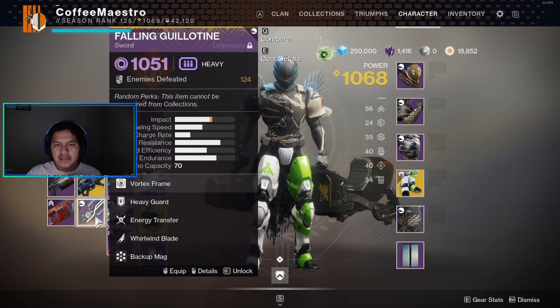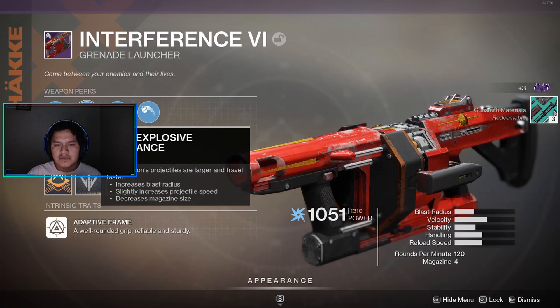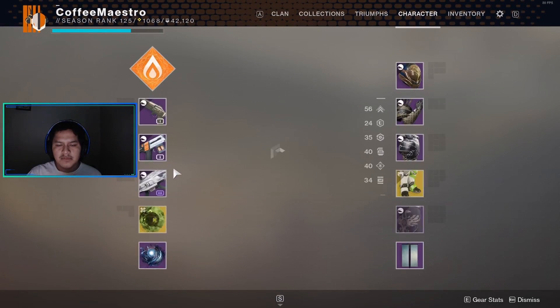It doesn't have a lot of range, so this is going to be a dismantle. This is the sword that I got, but it's not going to replace Falling Guillotine, so this is going to be a dismantle. This is the grenade launcher — it has high explosive ordnance, mini frag, long cartridge, full court, Harlan, quick launch, and a blast radius masterwork. It doesn't have spike grenades, so this is going to be a dismantle.